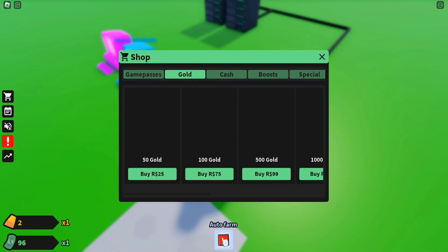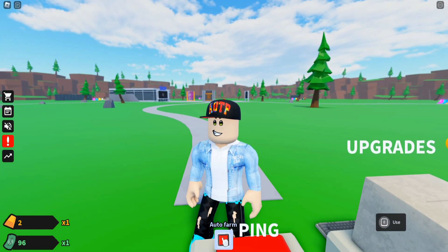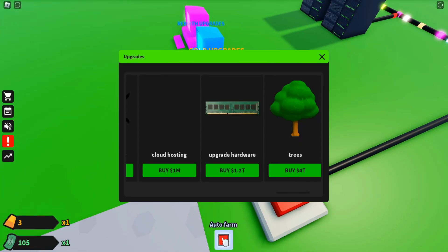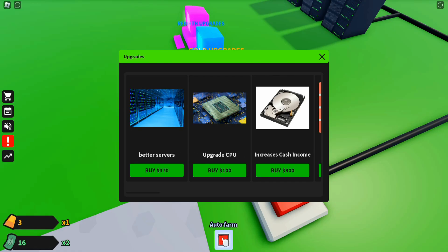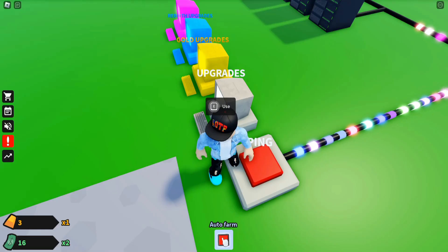We have to buy the gold and everything with Robux — I don't have money. Every time: if you want me to spend Robux, make sure to subscribe so I can earn some money! We now have a hundred dollars, so I'm going to go buy the increased cash gain. The next upgrade is going to cost 370, and now we are getting two times the money.